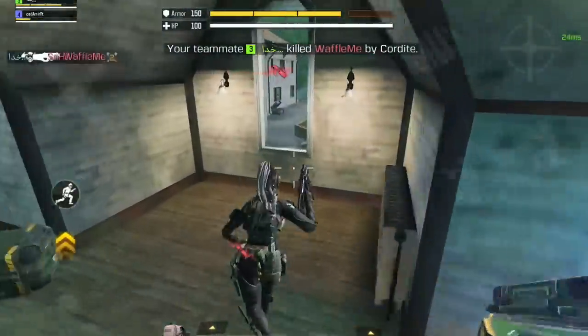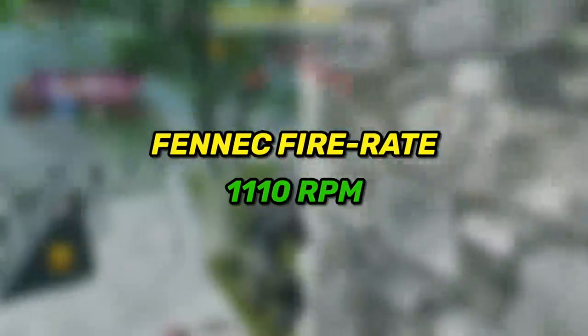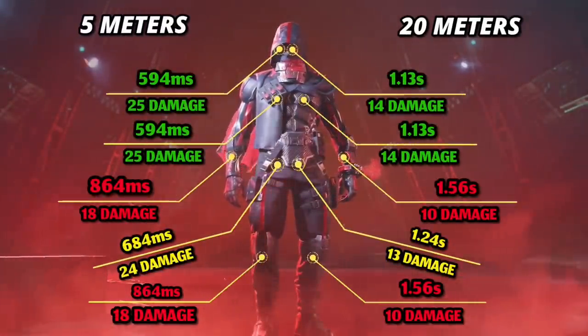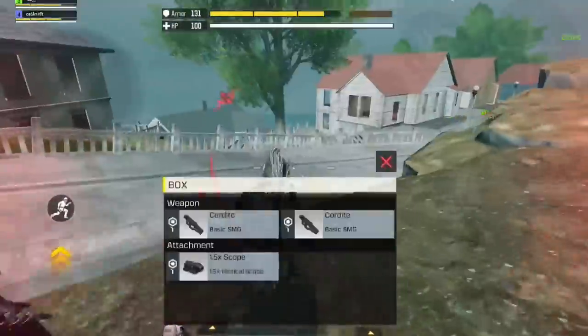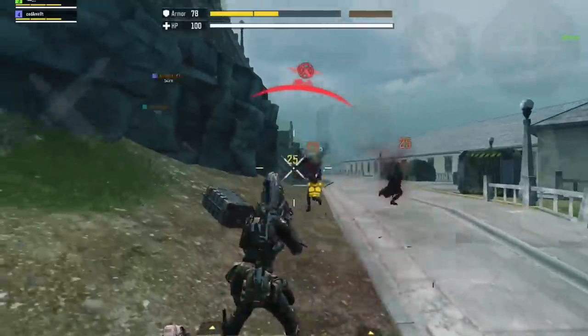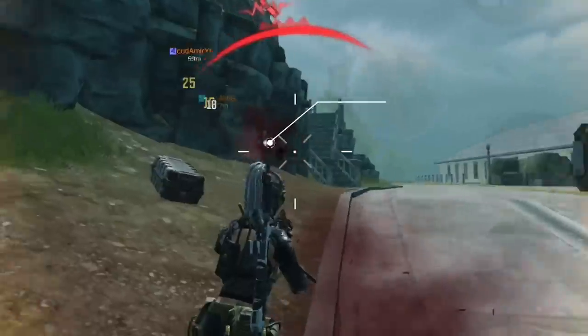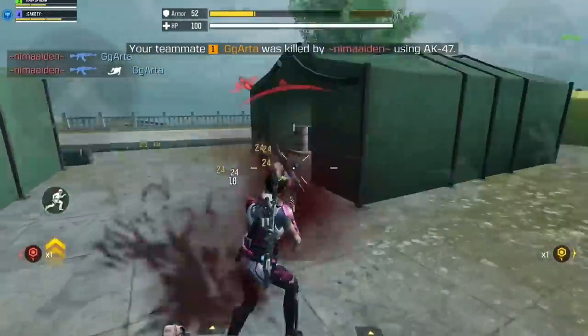At number 5, affected by the recent nerfs, we have the Fennec — the gun with the second fastest fire rate of 1110 rounds per minute. Looking at the killing time at both ranges, you'll notice an increase compared to previous seasons; it takes way too long to kill someone beyond 10 meters. However, I still consider it a solid option for close range as it's easy to control and track enemy movements, plus it has high mobility and strafing speed.